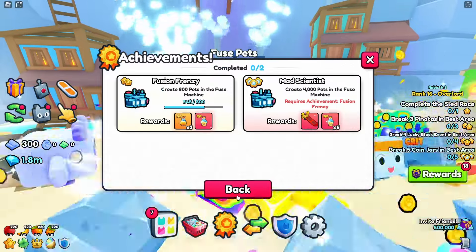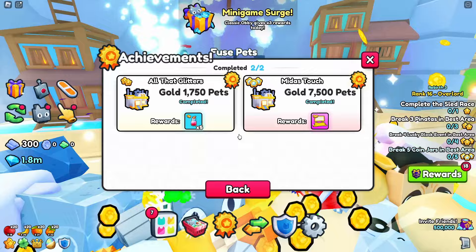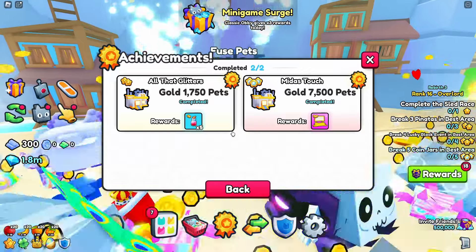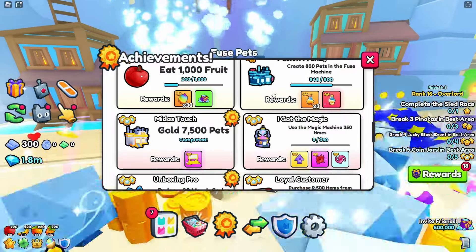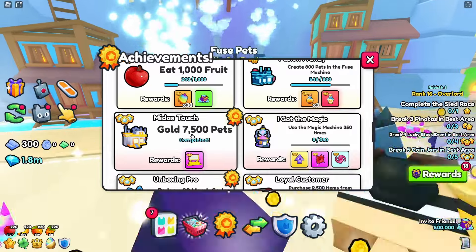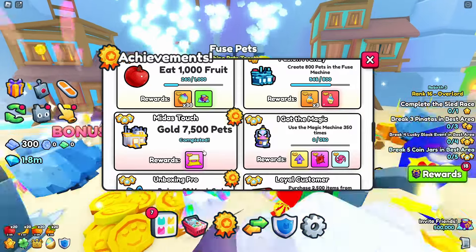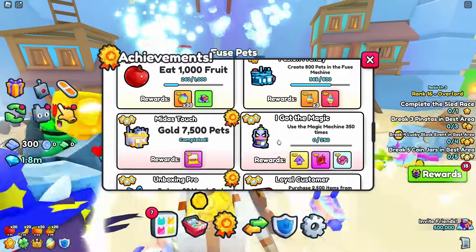Gold 7,500 pets is pretty straightforward - just make 7,500 pets into gold. You can use the pets you get as output from the golden rainbow fuse machine and feed those right back in to count toward this achievement.